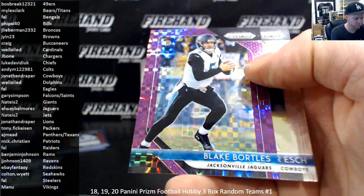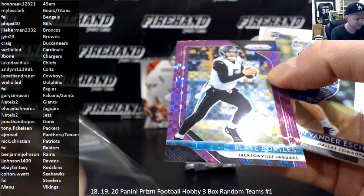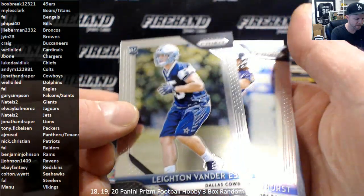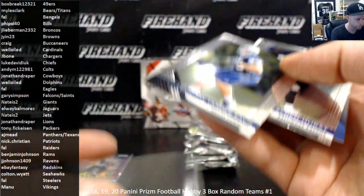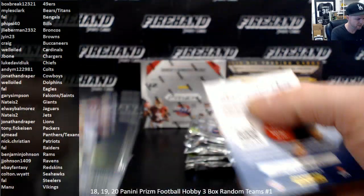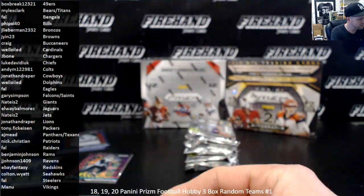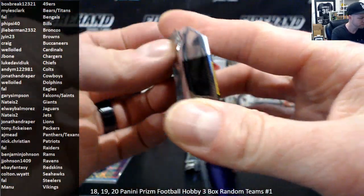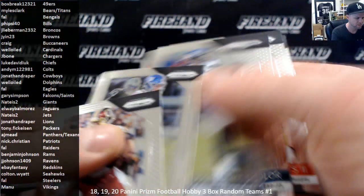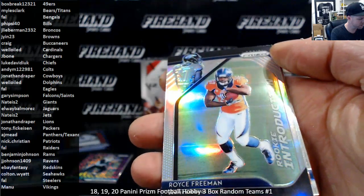Purple Burst Blake Bortles for the Jags, numbered out of 49. LA Balmores — the Jags. Leighton Vander Esch rookie. Hayden Hurst, Calvin Ridley. Silver Introductions — Royce Freeman.